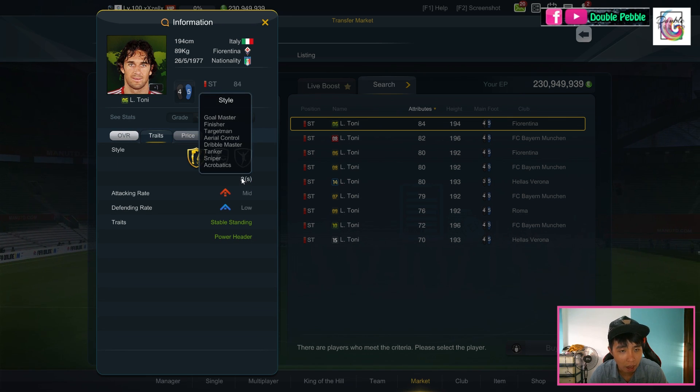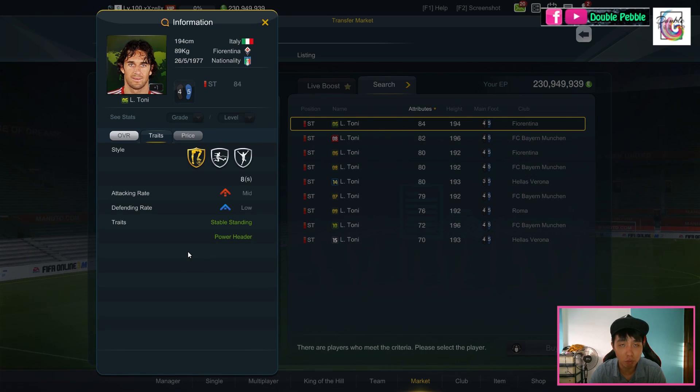Next, his traits and styles. He's got eight styles: gold master, finisher, target man, area control, dribble master, tanker, sniper, and acrobatic. Work rate is mid-low, not very good. As I've mentioned before, the effect of work rate doesn't seem to be very consistent or obvious. The trait that is most important for Luka Tony is his power header — this changes his ability in the air, making his headers stronger and more accurate.